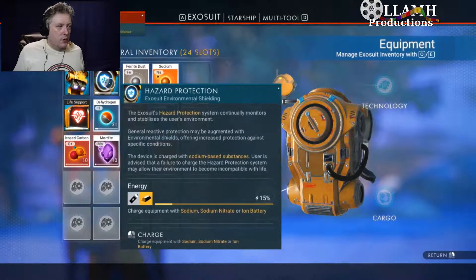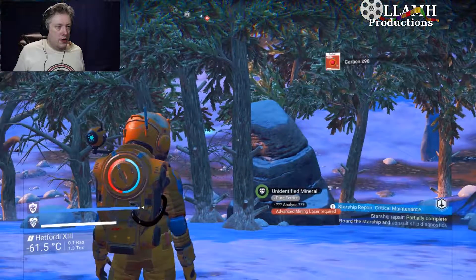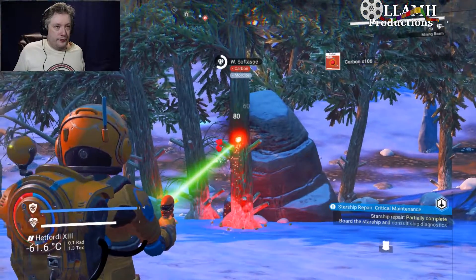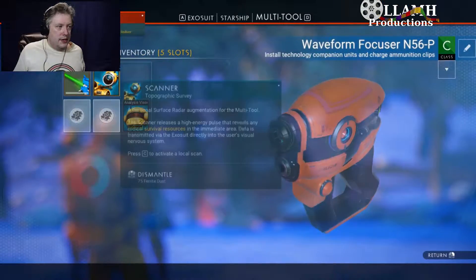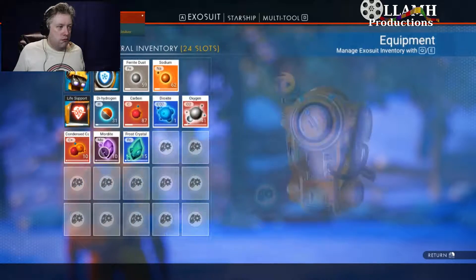We should redo our hazard protection - it takes 32 carbon to redo our hazard shields. Weapon charge depleted, but we have enough - 200 carbon to fully charge our laser.